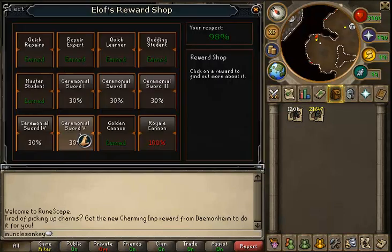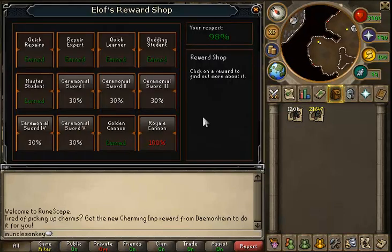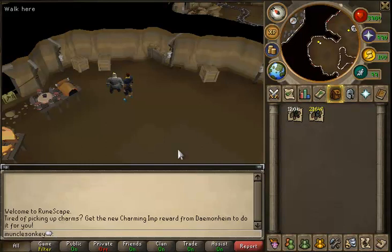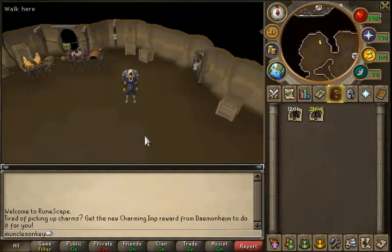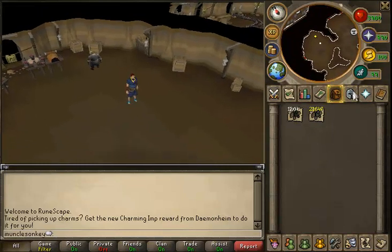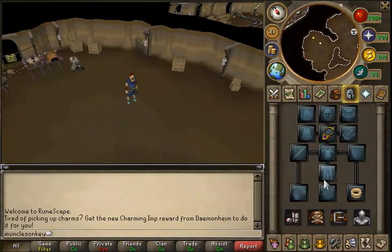I came down here because I thought surely I have 100% respect in the workshop so I can get the Royal Cannon. It turns out I only had 98%, so Jax was being a troll. What I'm going to do right now is actually go and embark on a farm run — I've been planting Torstils, so we'll go check that out.